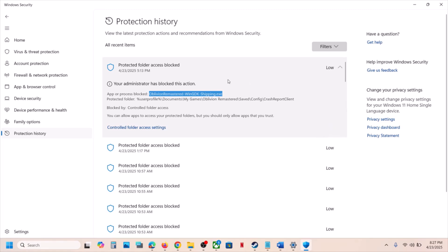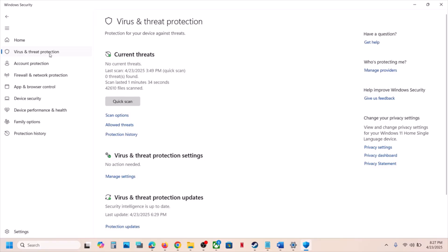Now over here you will see the Action option. Click on Action — in my case I have already allowed it so I'm not seeing the option. Just click on this down arrow and you will see the Action option. Select Allow, and then you can launch the game and check.